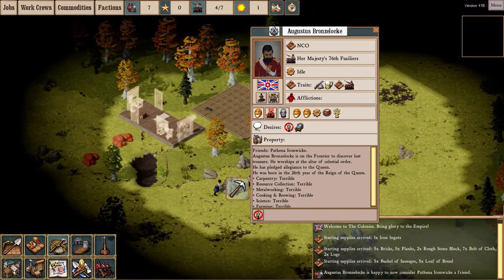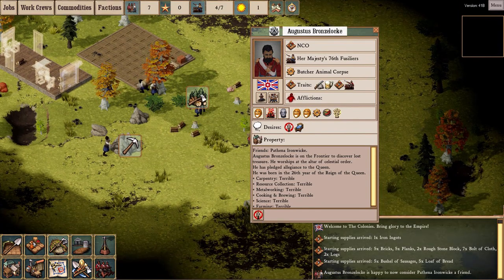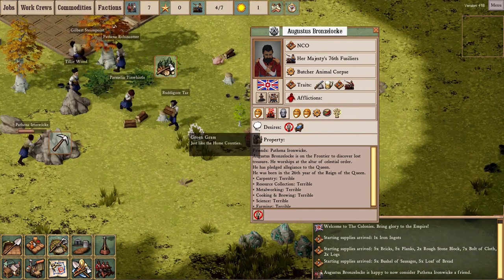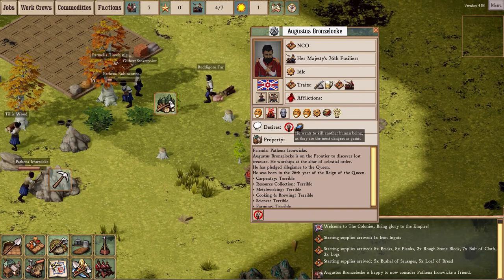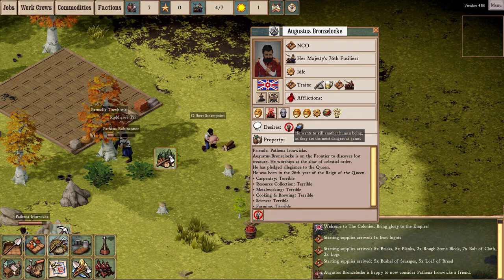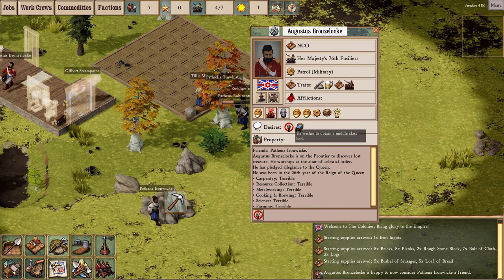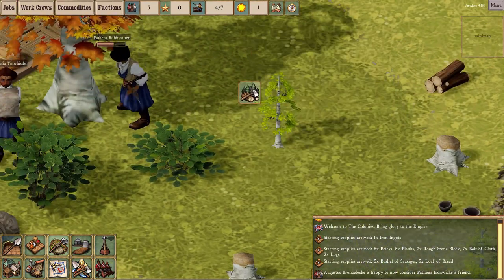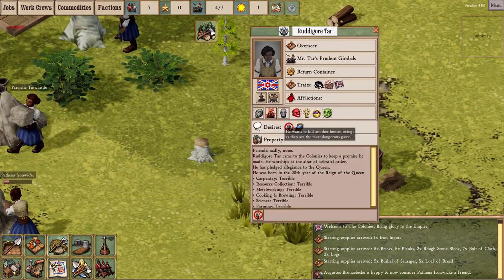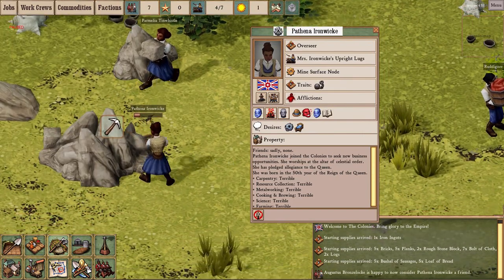One of the cool new things introduced in 41 — actually introduced in an experimental patch prior to 41 but fully implemented in the stable branch — is the system of colonist desires. Look at Augustus Bronzelock here: in addition to the usual traits and afflictions and recent memories, there are two new lines — 'desires' and 'property.' Yes, it's possible for colonists to own property, even though that doesn't affect the game in any way right now. The ultimate aim is that people will eventually be able to claim their own beds and specific objects.